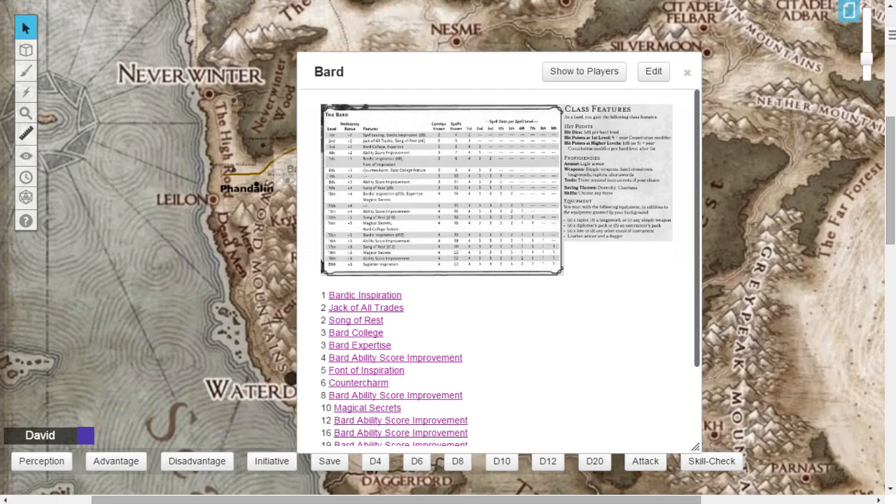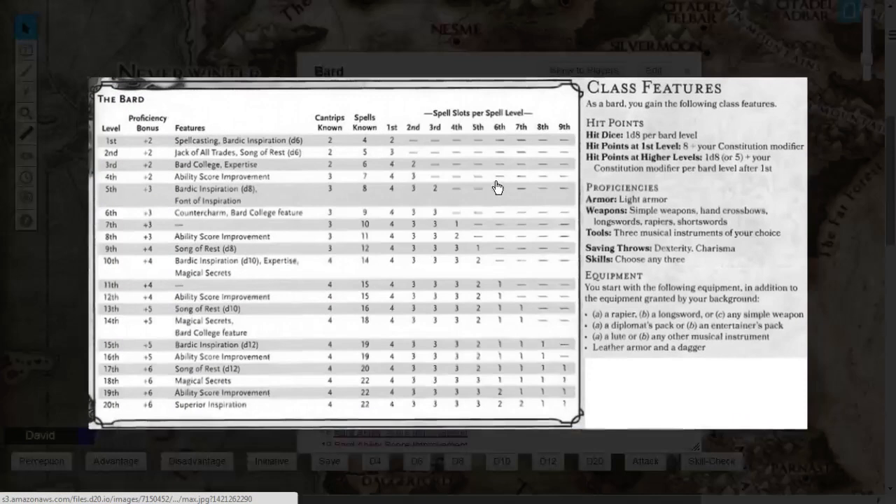For races, because your main stat is Charisma, you're going to want to choose something like a Half-Elf or a Tiefling to get that +2 Charisma bonus. But it's ultimately up to you — play the race you're going to be most happy playing.